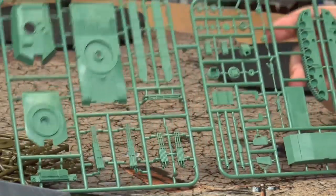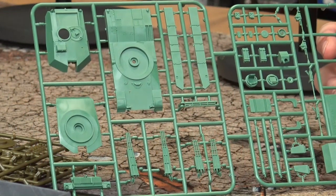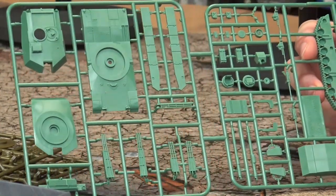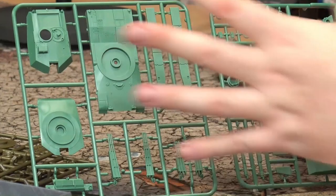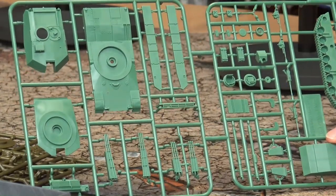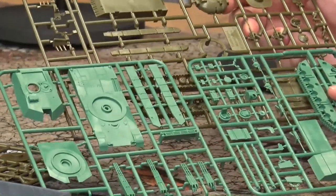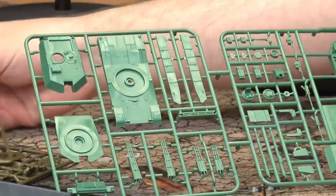Everyone is really here for the plastic, because it's the plastic that sells the game. So let's look at the Abrams first — the American monster, still in service today, been in service since the 70s. It's a superb vehicle, brilliantly represented on this kit. In this nice Yankee green plastic — as opposed to the Soviet green on the other sprue — you can see the difference. The Yankee green reminds me of toy soldiers, green army men.